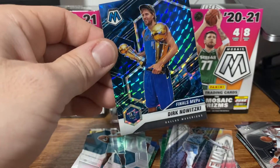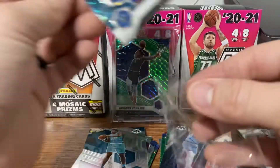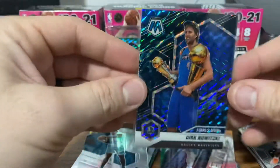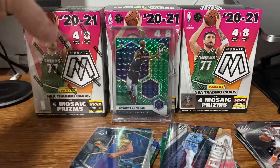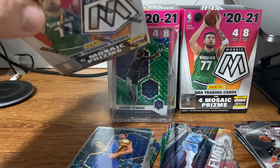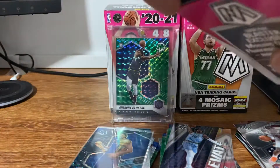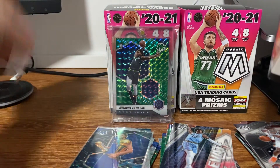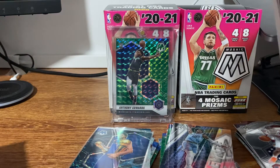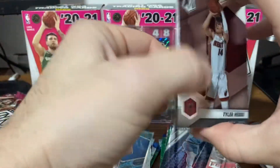That's pretty awesome. So we did get a Genesis. Last pack has Magic as well. Genesis Dirk — that's a pretty decent one to get. Can't complain about that. We have one more blaster box left though. I don't think we'll get a second Genesis, but if we can pull a nice rookie out of this box, I'd be pretty happy. Mosaic has been pretty good to me — I've had one lousy blaster and some decent solo packs and two pretty solid blasters.